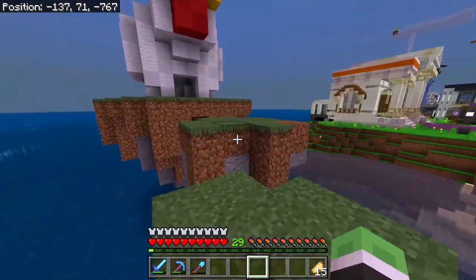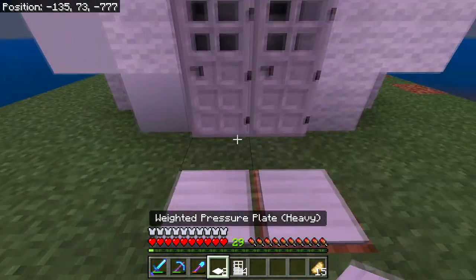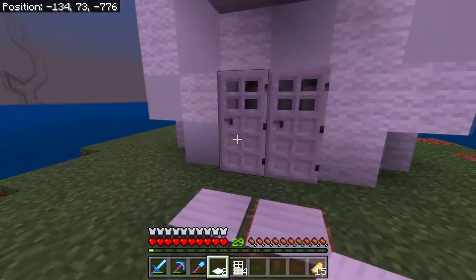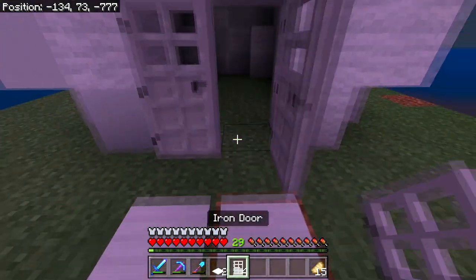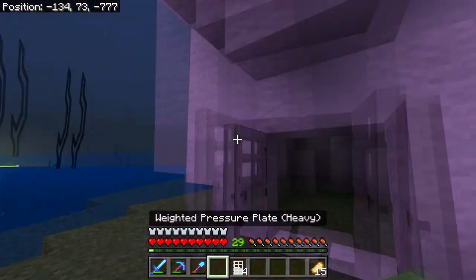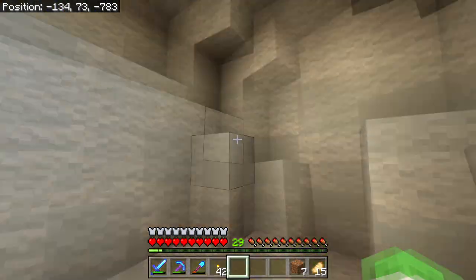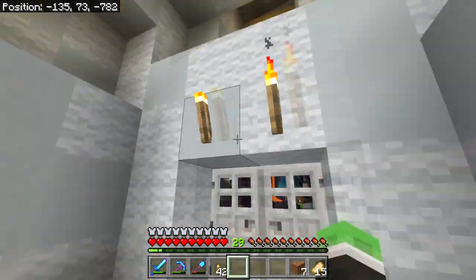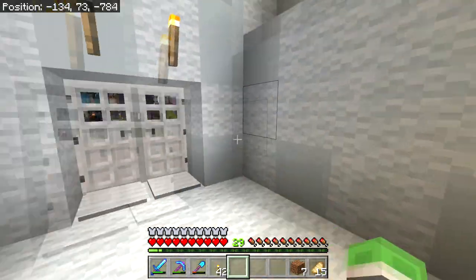I'm going to have iron doors because they kind of fit in with the build — having a wood door here would not look too good. I'll put iron pressure plates here because I'm going to fill it with the chicken. My best guess is that no one is really going to buy anything from here, but this is just a fun little first shop. It's not exactly a practical shop — we don't really sell anything too practical besides maybe the cooked chicken that will be in here.